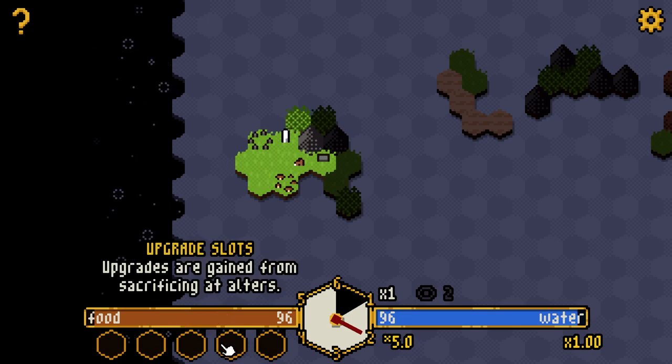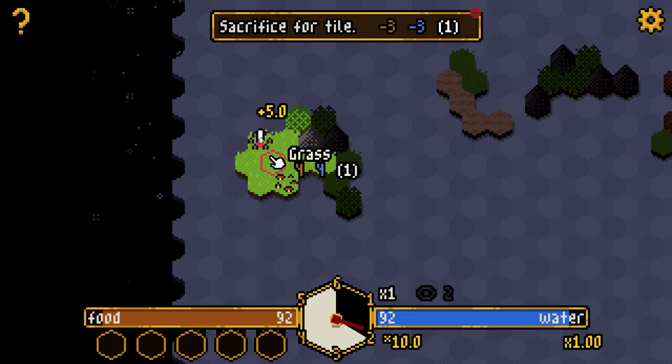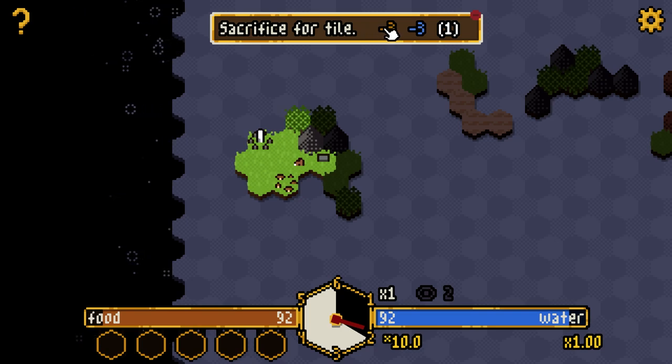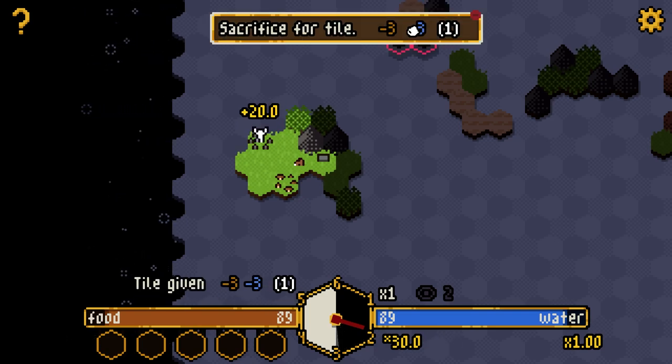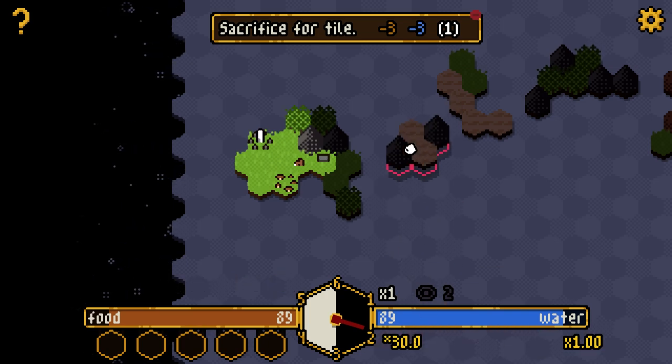Those extra slots are upgrade slots, not food slots. There are altars where you can sacrifice things to get upgrades. First I want to check out what the stone circle does — walk on it, sacrifice three food and three water and a turn, and I got plus 20 score and a new tile.